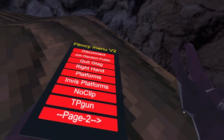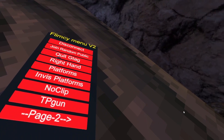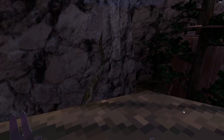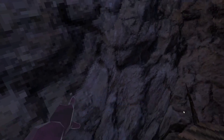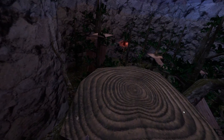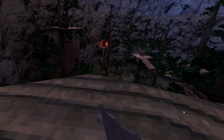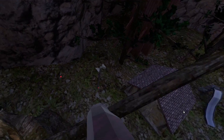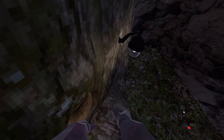If you guys just want something to troll with, it's got pretty much everything you need — you've even got disconnect, which just disconnects you from the lobby. So if someone's reporting you and stuff, all you need to do is press disconnect. I'm going to have a look now to see if tag freeze works.